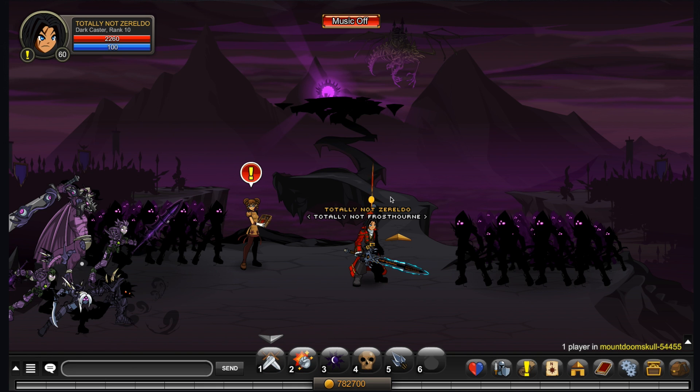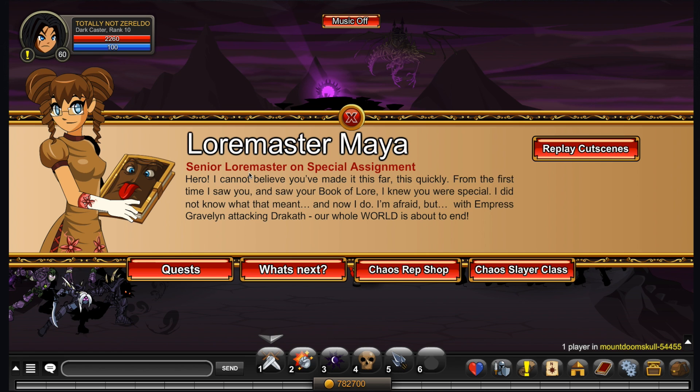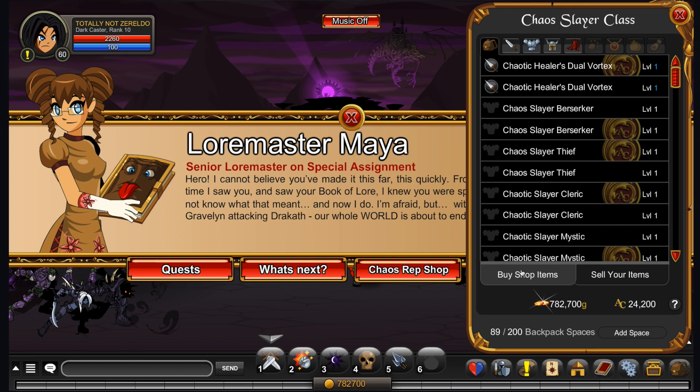Before anyone asks, this other account — totally not Zereldo — is my account. I use it for testing stuff and seeing things. I want to show you the requirements of the Chaos Slayer class. You need either rank 10 chaos or 2000 adventure coins. You come to a place called Mount Doomskull — slash join mount doomskull — and you just click on the Chaos Slayer class button.